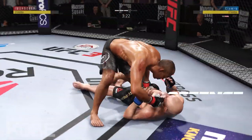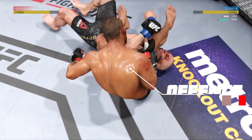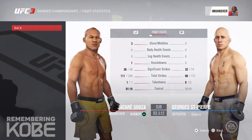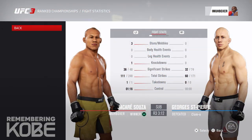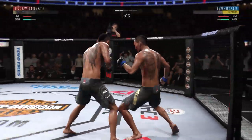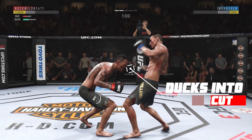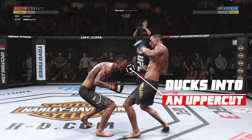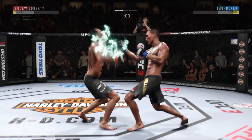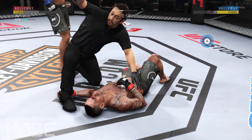Landing a huge right hand — the submission offense of Jacare is a 99, it gets no better in the game. That's why I like using him, and his submission defense is also a 99. Another championship match: my opponent ends up ducking right into an uppercut.